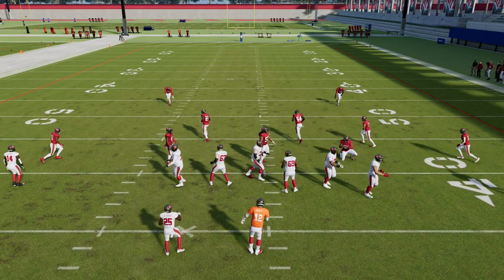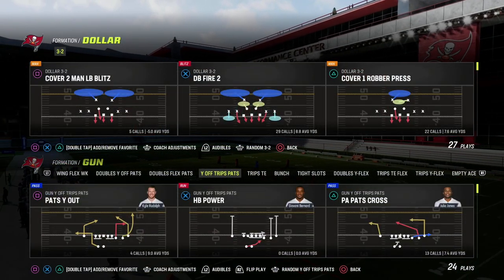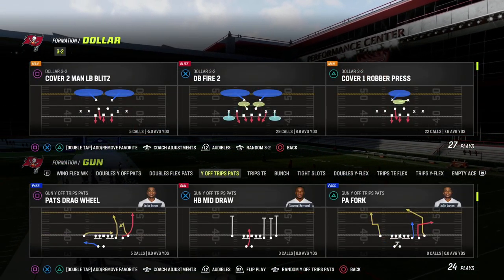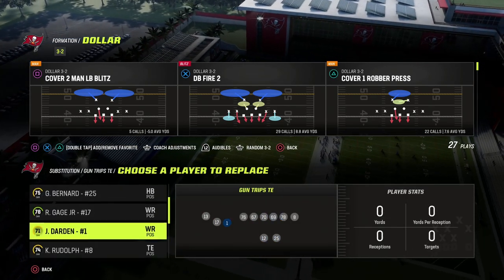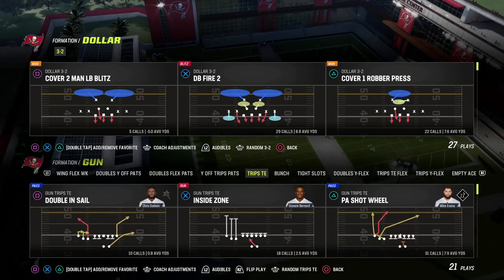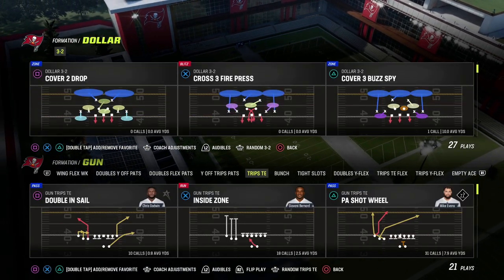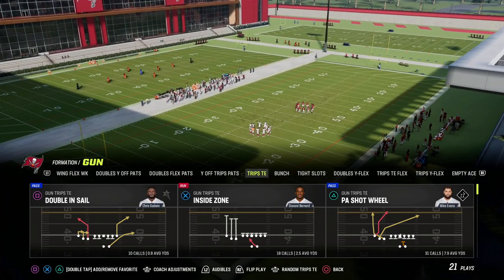In this video, I'm going to be sharing with you a really effective concept out of Trips Tied In that you can use to kind of beat some of the dollar meta. I'm in the New England Patriots Offensive Playbook. If you want to get my full Trips Tied In Offensive e-book, make sure you join our Patreon — it's just $10 to sign up and gets you access to all of our offensive and defensive e-books.